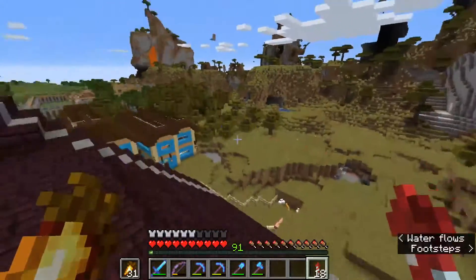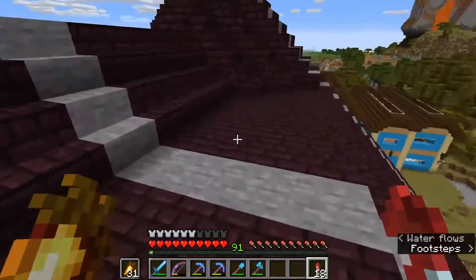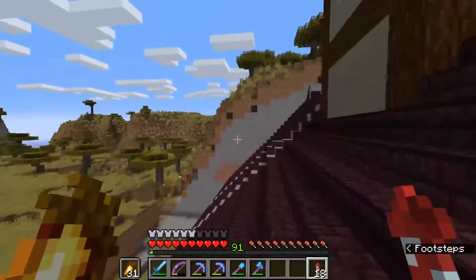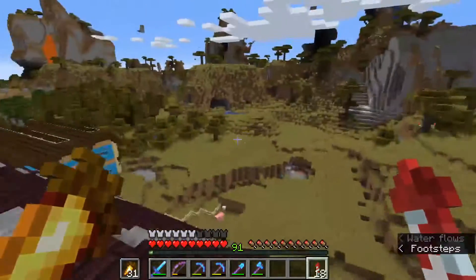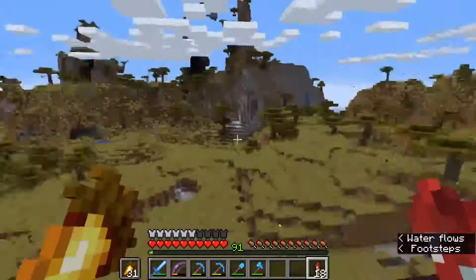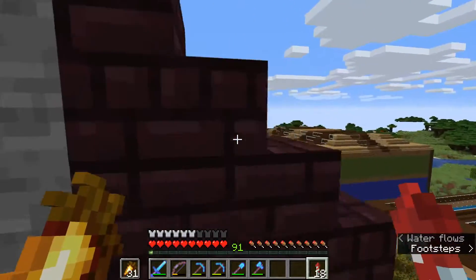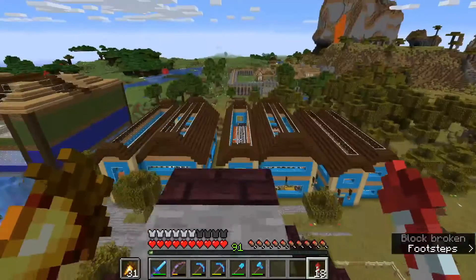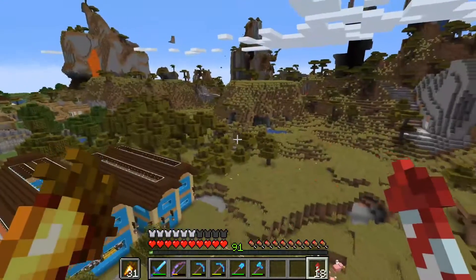So I've been catching up with Mumbo Jumbo's Hermitcraft videos and he's built an iron farm on that. I don't know if I'm going to be able to build that one specifically. So I'm either going to build the iron farm here or I may possibly build it over where I've got my mob farm. But then it would make sense to build it here because this is where all the villagers are, so it would be easier for me to get the villagers out and transport them.